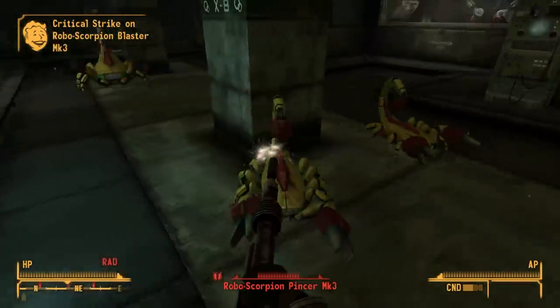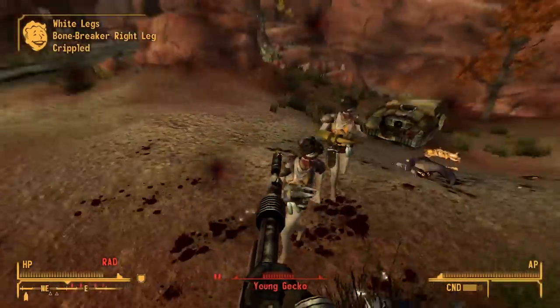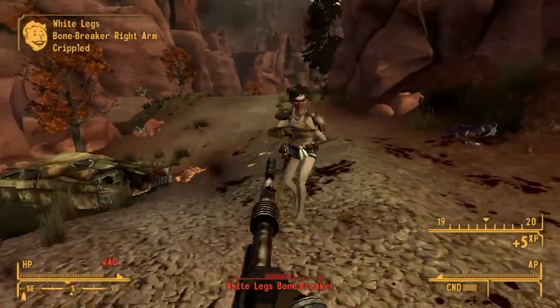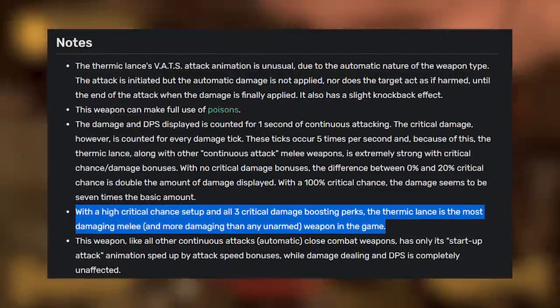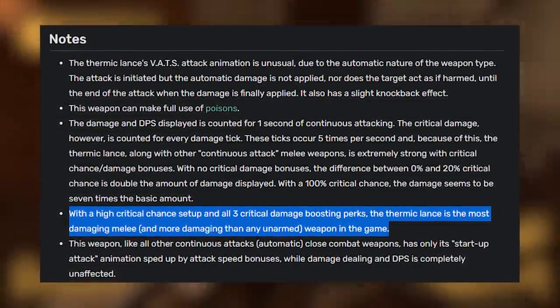Fallout New Vegas has a lot of melee weapons, ranging from a simple razor to a thick super sludge. Somewhere between the upper range of those two exists a weapon that I honestly haven't ever considered using: the Thermic Lance. According to the Fallout Wiki, it turns out that this weapon has the potential of being the most damaging melee weapon in the entire game.